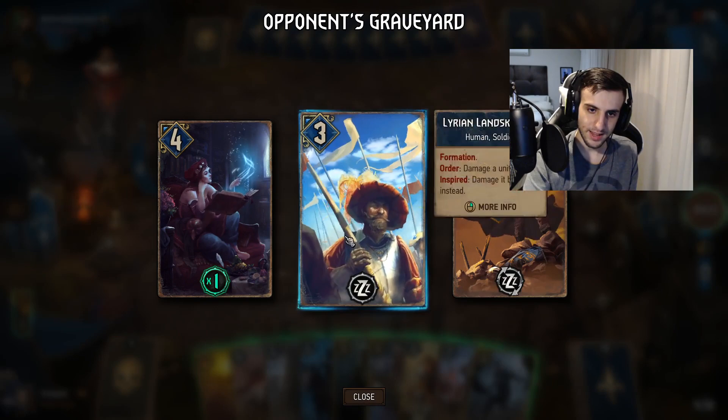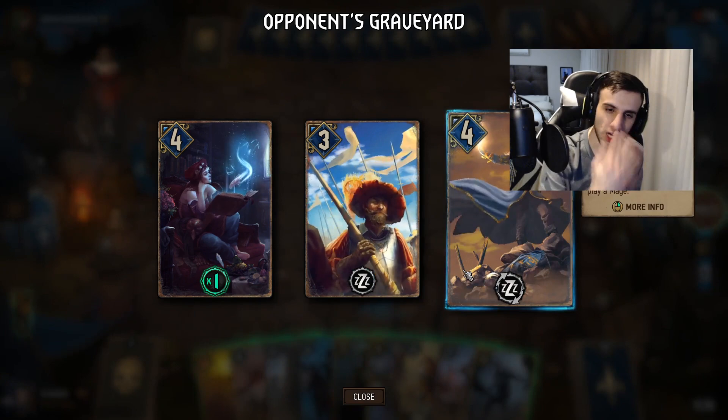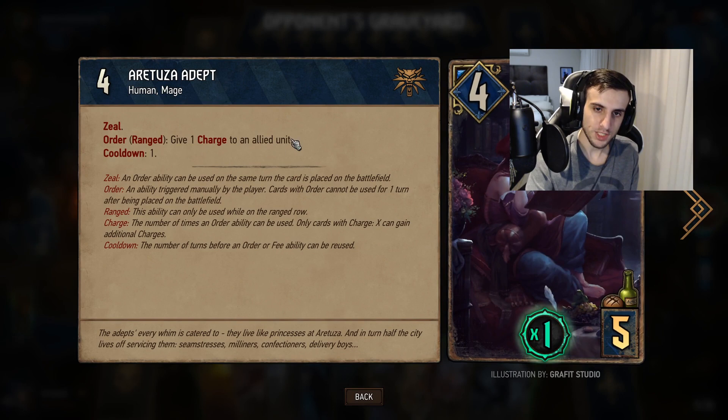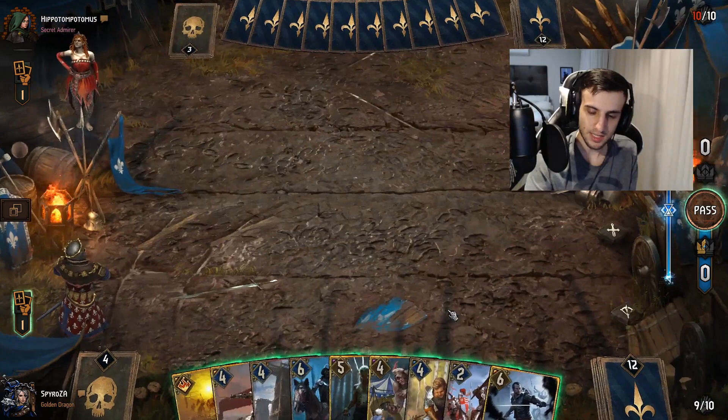An important question: how do you identify an engine-based deck? If you see a lot of bronze cards with charges — cards like 'on allied unit give one charge, cooldown one, every turn' — those are engine cards. They get value over time. When you see cards that give charges every turn or trigger every time you play a specific card type, you know your opponent is playing an engine-based deck.